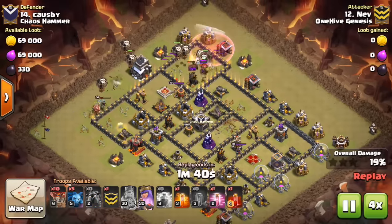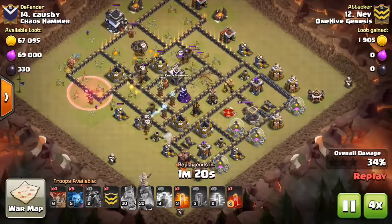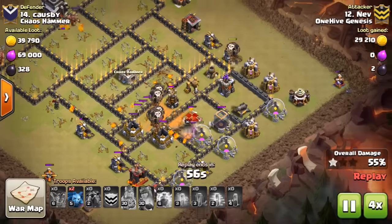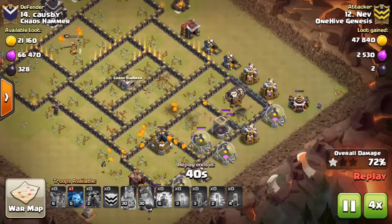They also disarm any air traps. You only want to use Scout Balloons if you're not sending a ground kill squad into the base — that way you don't lure out any unnecessary CC troops. For example, if there's a golem in the CC, the balloons won't trigger it and it'll stay in there for the entire attack.